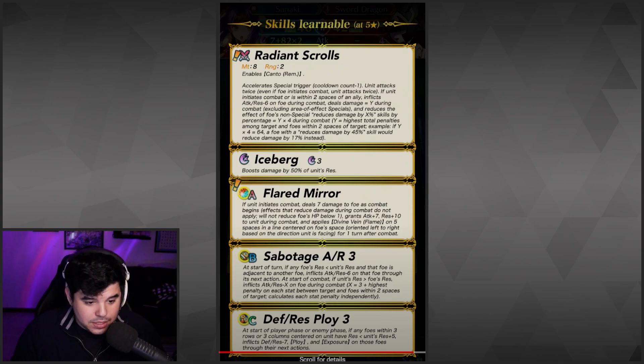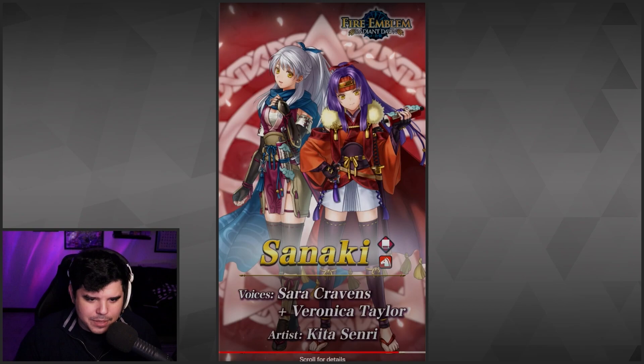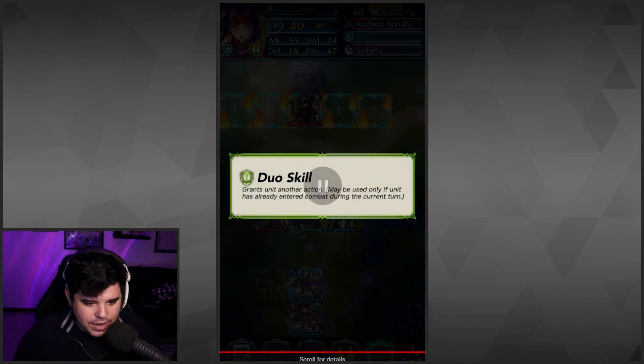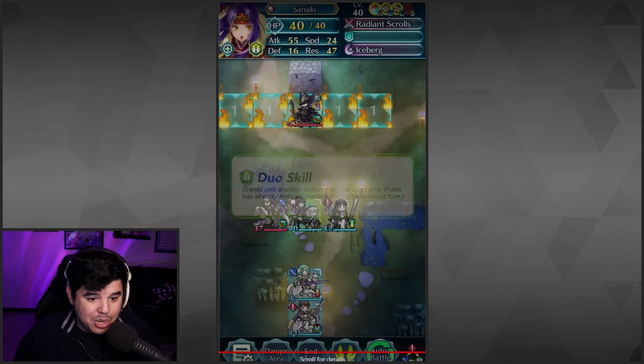She has Iceberg and Layered Mirror. If unit initiates combat, deals 7 damage to foe as combat begins — before she even hits them, effects that reduce damage during combat do not apply, will not reduce foe's HP below one. Grants attack plus 7 and res plus 10 to unit during combat, and applies Divine Vein Flame on five spaces in a line centered on foe's space, oriented left to right based on the direction unit is facing for one turn after combat. She also has Sabotage AR 3 and Defense Res Ploy 3. She's all about debuffing. Looking at her stat spread, she's super slow — 24 speed, but 47 res and 55 attack. Her duo skill grants unit another action, usable only if unit has already entered combat — a very strong effect.